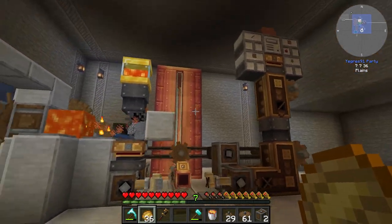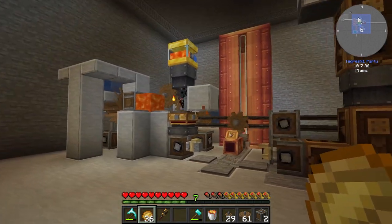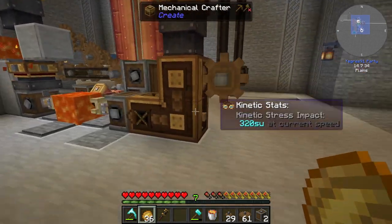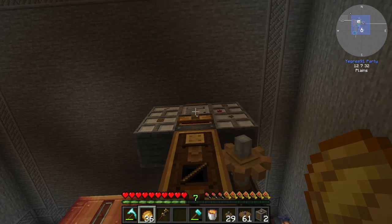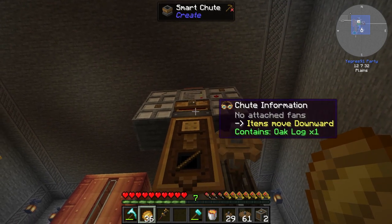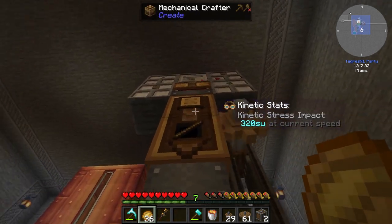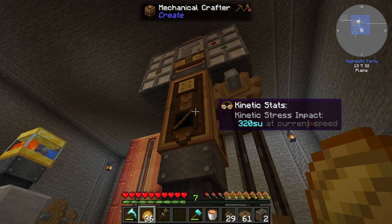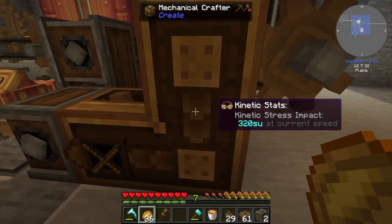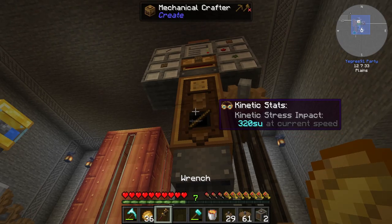I spent way too much time beautifying the area, but we've got everything working. We put one chute here and it's perfectly working. We've got a botany pot going into a storage controller going into a filtered smart chute, draining logs. The mechanical crafters make sticks which then go down into the second set of mechanical crafters.